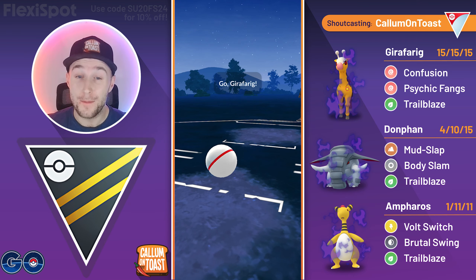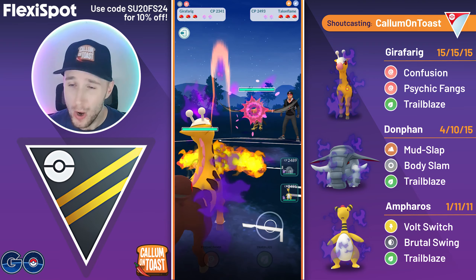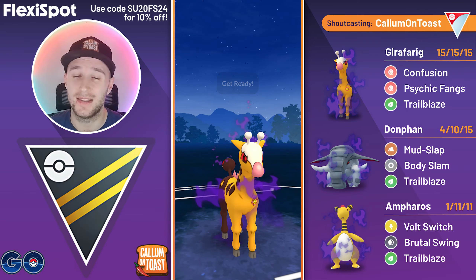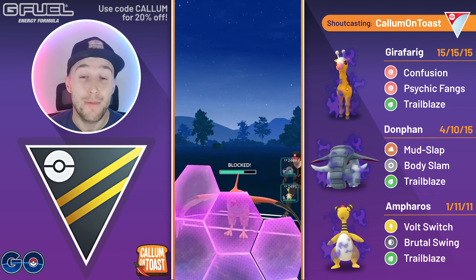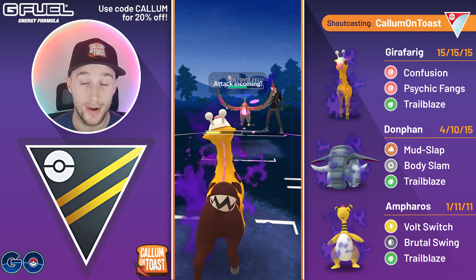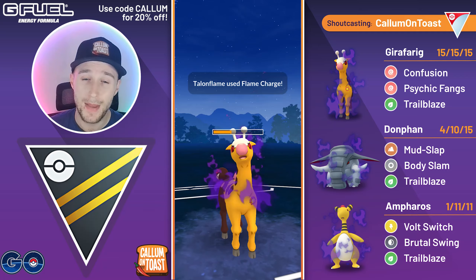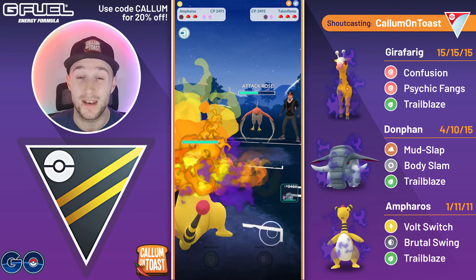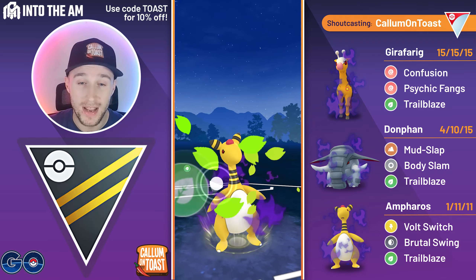Going into the first battle with Shadow Girafferig into Talonflame — not the best matchup, but I'll outpace them to a Psychic Fangs before they reach a Flame Charge, Fly, or Brave Bird. We grab an early shield advantage, so I'm happy to let Girafferig go down. Coming in with Ampharos — they're debuffed in defense and swap out into Clefable. Now we're going to fire off the first Trailblaze of the video.